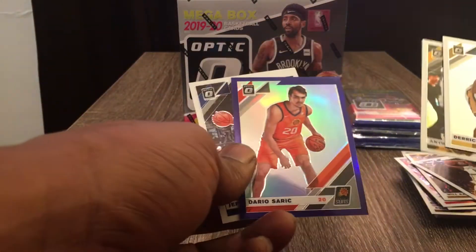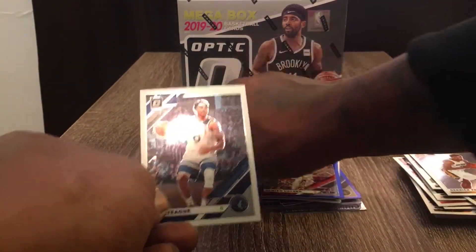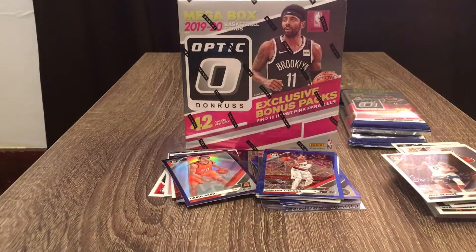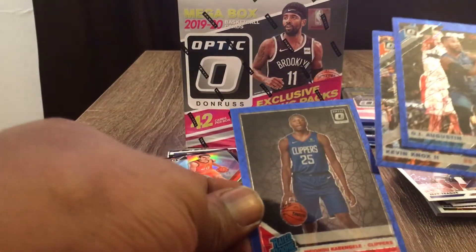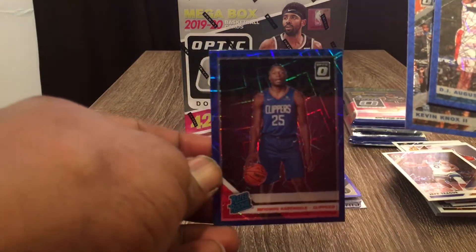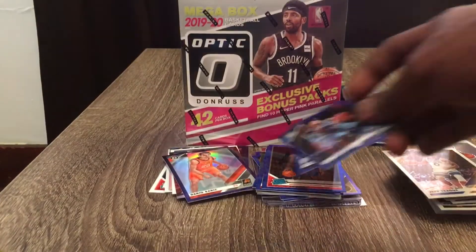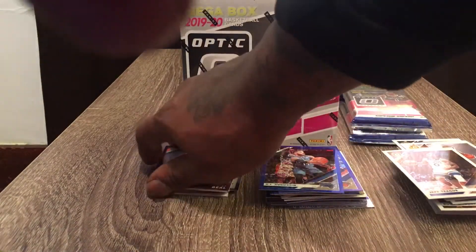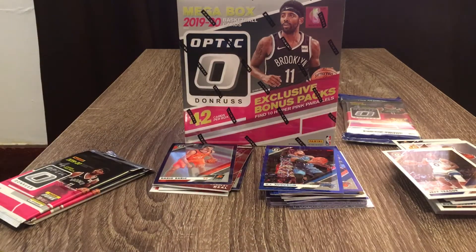We have a Dario Saric purple hollow and Jeff Teague. Down to our bonus pack — we got DJ Augustine, Kevin Knox II, and then a blue velocity Mfiondu. I call him Mfiondu — it's just easy for me to say that, I'm sorry you guys, you might laugh, but that's just how I say it.